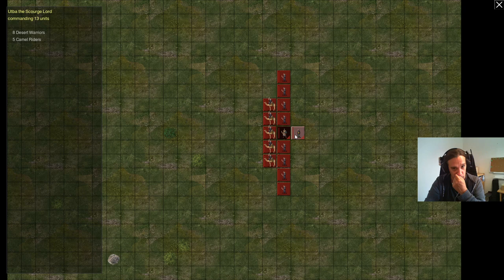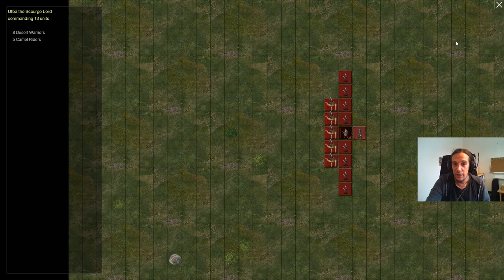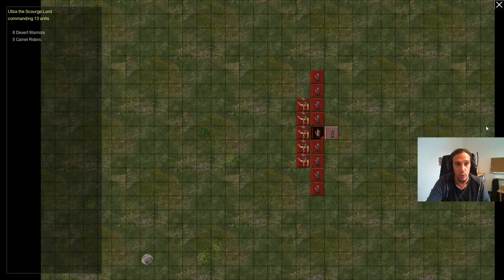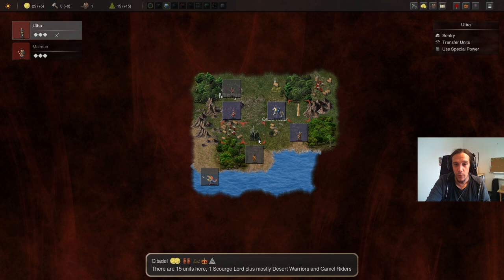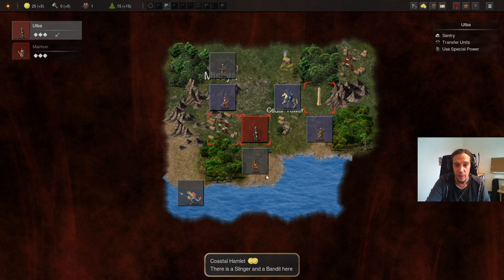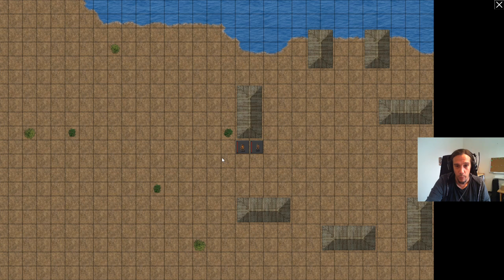You can now decide whether to put your second leader into one army or not. I would strongly recommend you don't, because a second leader is very, very important. Now we have on our leader these units as depicted here — a couple of Desert Warriors and Camel Riders. With these we can move across the map and attack units. You might have already noticed there are a lot of independent units hanging around. When you right-click a tile you can see how they are formed there and check out their overall stats.